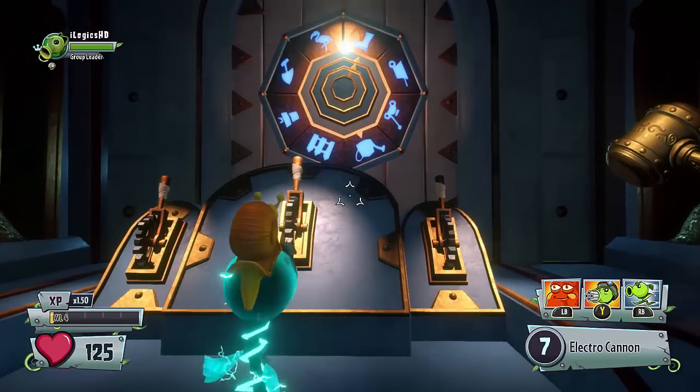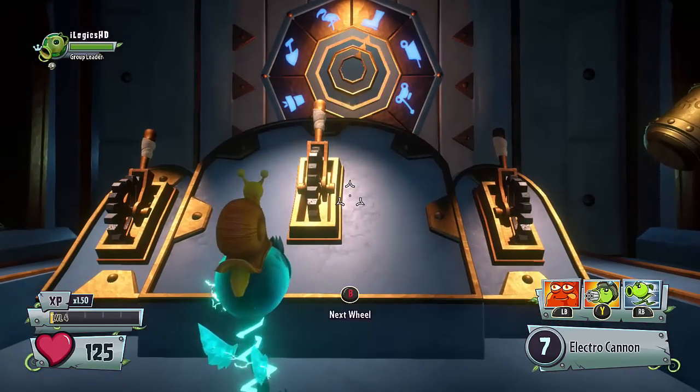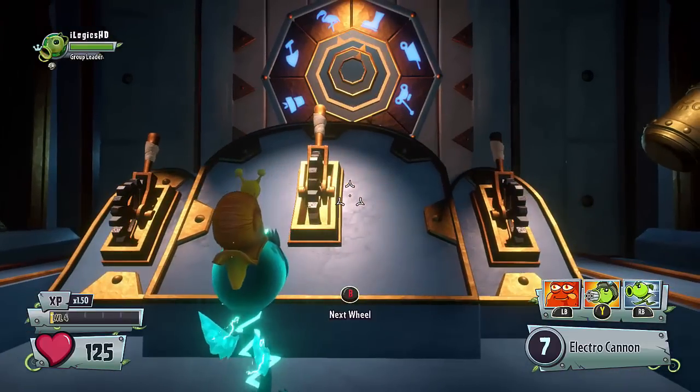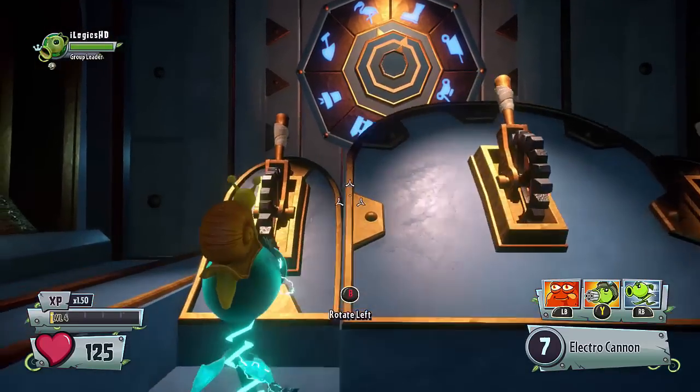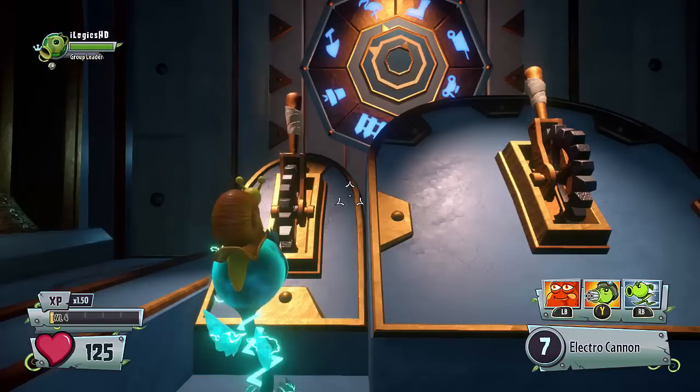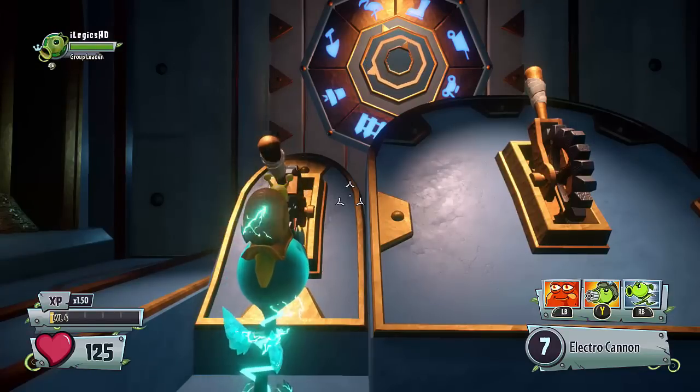So the first one you need to go to is watering can. You then need to change to the second one on the wheel, and as you can see it does take a little bit of time to do, but it is flamingo as the next one. Then you need to go to the next wheel and you need to go down to the fence.